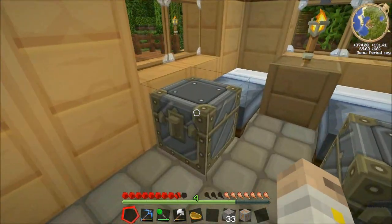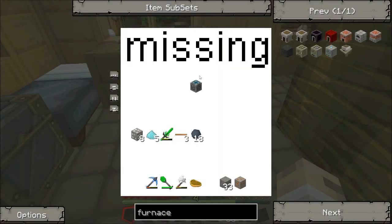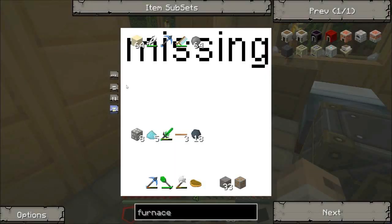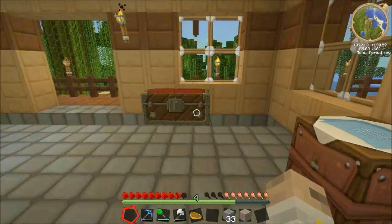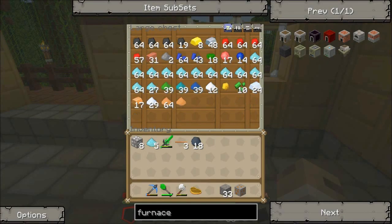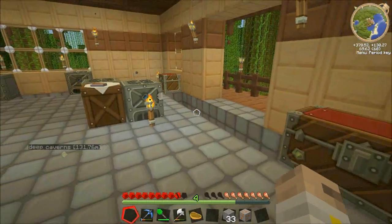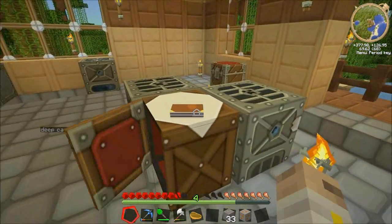He upgraded his chest as well. He used our two diamonds to make silicon wafers, so we'll have to go out and search for more diamonds. All I want to do is make an energy condenser and I can't — it's so frustrating. Oh well, I'll get it soon. I need some more copper to make some more copper cabling.